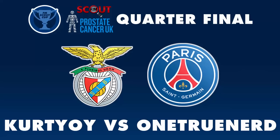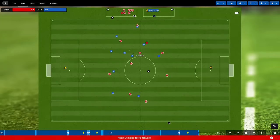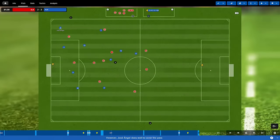Subscribe to the channel to keep up to date with Football Manager videos and the FM Scout Cup, and like the video as well. So Kurt Yo came from two goals down to beat Porto three goals to two in his first round match. And what a big result it was for him.